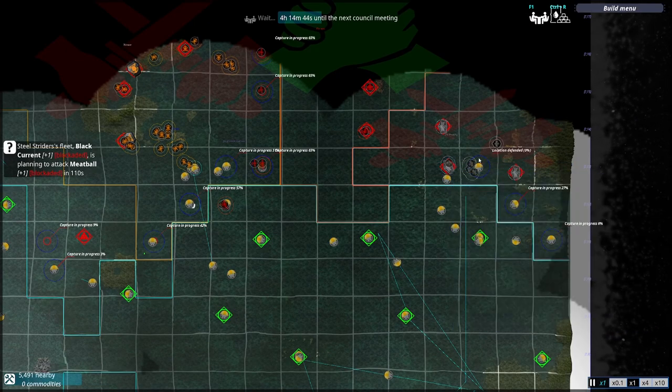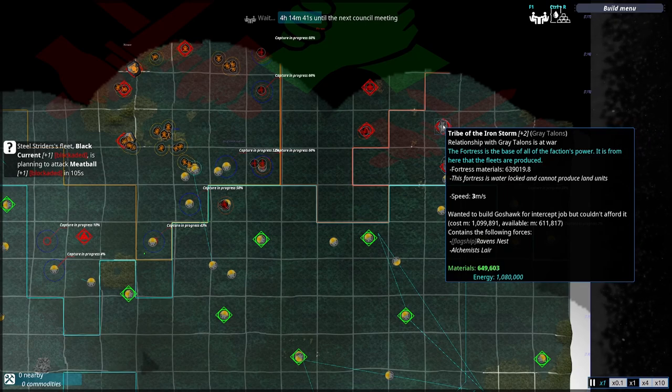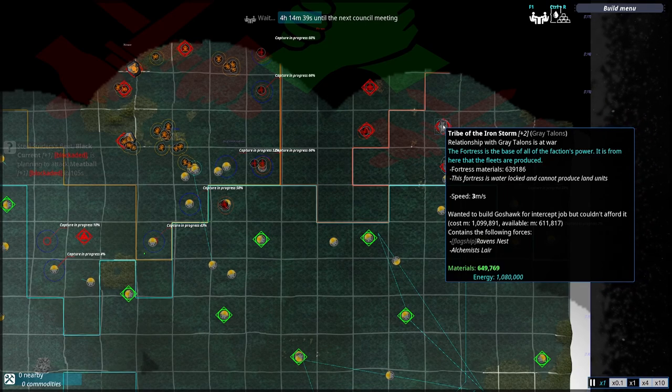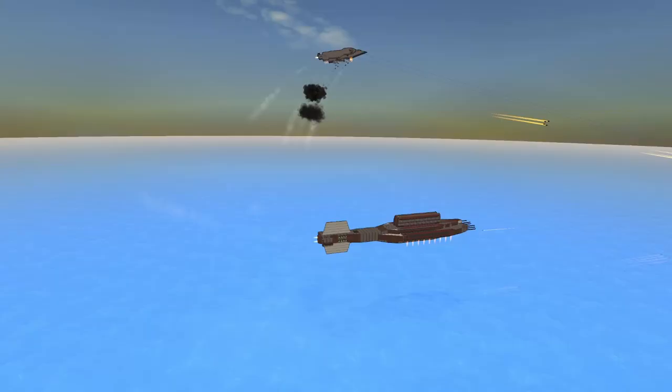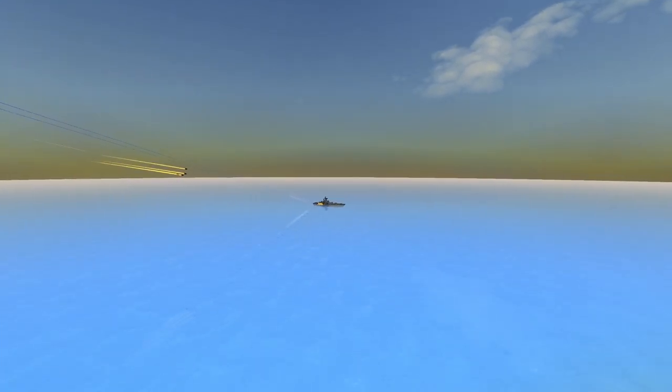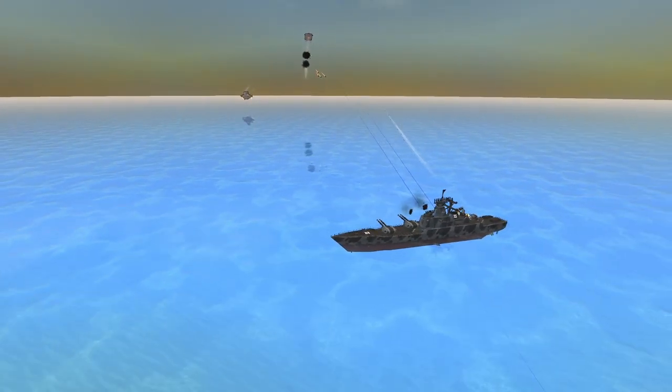I probably will not be showing much of the Grey Talons — I've already shown one of their fortresses getting bombarded by a meatball, I don't need to show it three more times. So let's just get right into battle with the Black Current; hopefully I'll be able to spot it. I've spawned in one Meatball and one Incredible Husk.